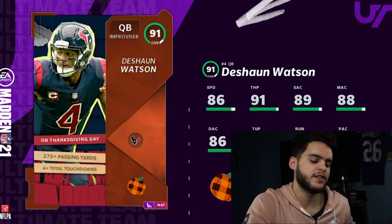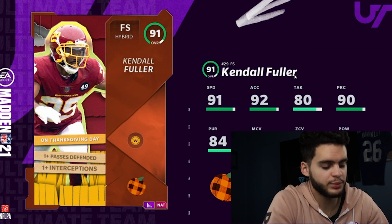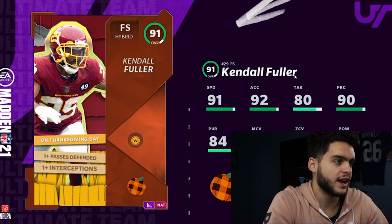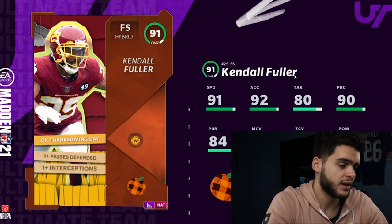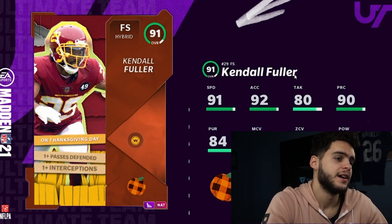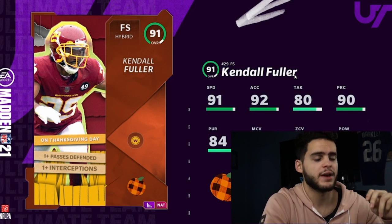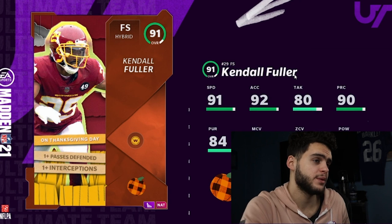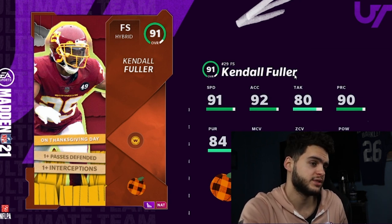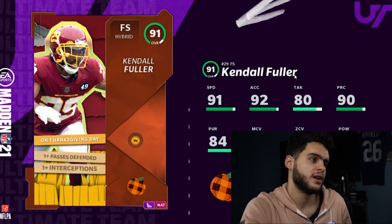Coming in at number three is Kendall Fuller. On Thanksgiving Day he needs just one pass defense and one interception — I feel like this is super easy and safe. Against the Cowboys, all he needs is one pass defense to get to 92. At 92 powered up, he'll already have 94 man coverage, meaning he will get to 99 man coverage. For zone, he'll be around 98. If he gets the interception, he'll get to about 94 speed — making him the fastest safety in the game, beating McCourty and others.